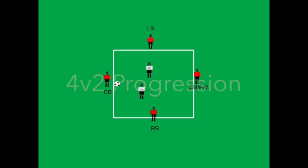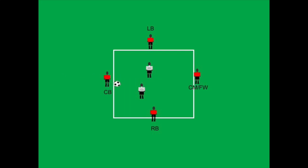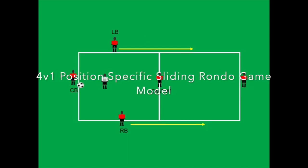We simply progress by adding a defender, so now it's four against two, but it is position-specific to the 4v4 game model. Now we add a sliding rondo — it is still 4v4 in that square, even though the left and right back will slide down after a set number of passes and go to the next grid.